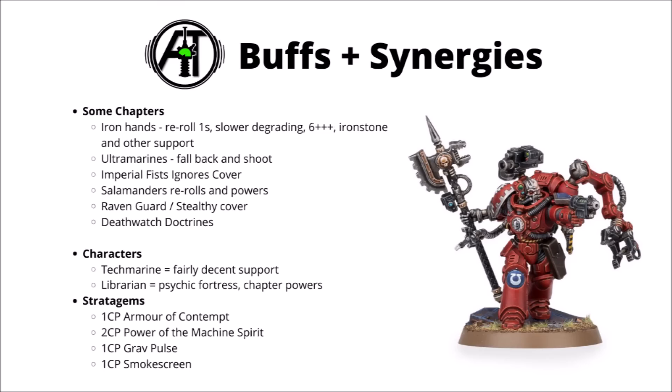For character support, the Tech Marine is the obvious choice. When buffing this much tank, paying the extra points to have him take the tank from Ballistic Skill 3 to Ballistic Skill 2 gets you quite a bit more firepower, and of course he can help put the vehicle back together when it gets shot up. If you have one handy, a Librarian with Psychic Fortress could also be a good shout — it'd give the tank a 5-plus invul save as well, helping out with the durability issue. Though of course because you have to cast it, it won't help if you're going second and your opponent alpha strikes. I don't think a Tech Marine is mandatory, but it certainly opens up the options.